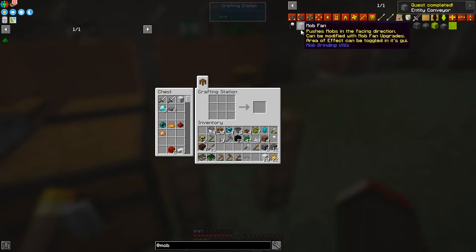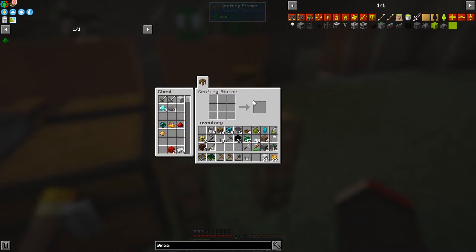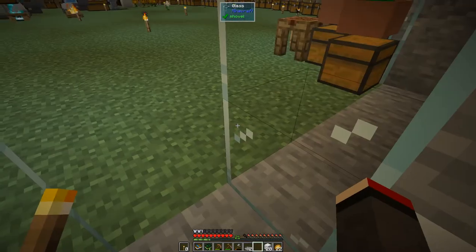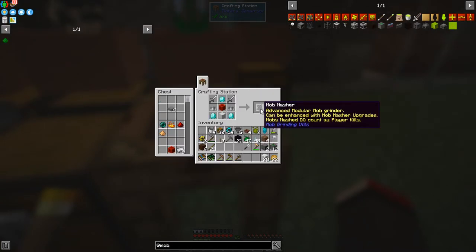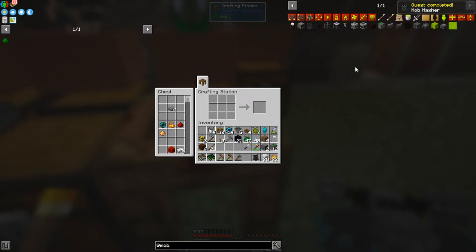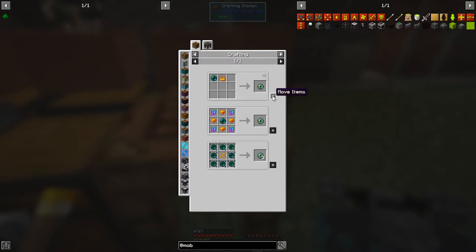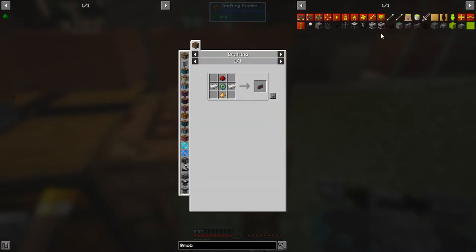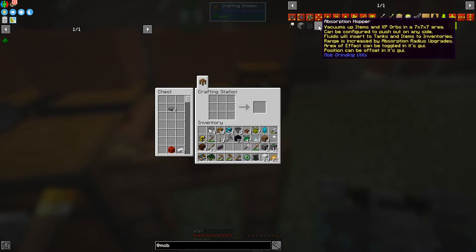We're also going to make a mob masher — this is the really good one. We've got iron swords, iron spikes which just broke down, block of iron, block of redstone, three diamonds. I'm missing one spike — it must be in here. Then we can make the mob masher. All these things are not too difficult to set up — I was a bit surprised. Then we can make an ender inhibitor: for that we need eyes of ender, and one for the vacuum absorption hopper.